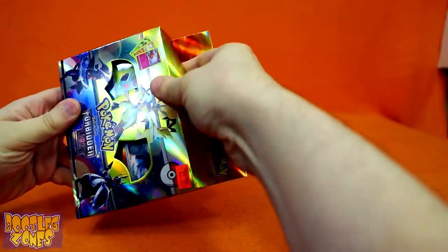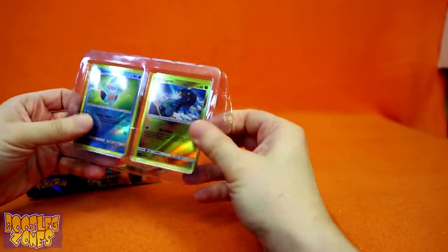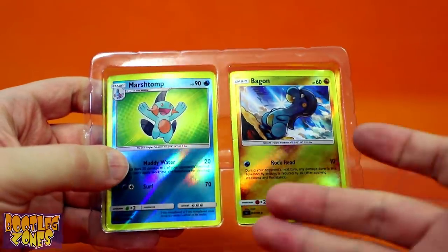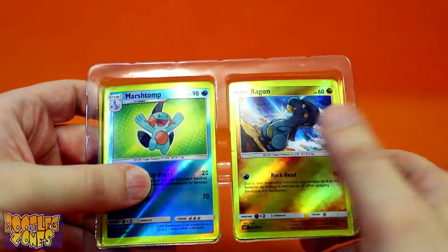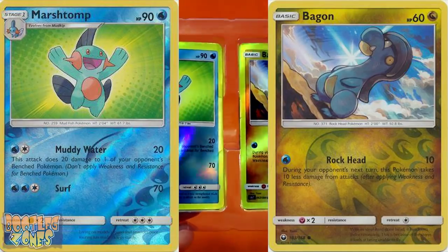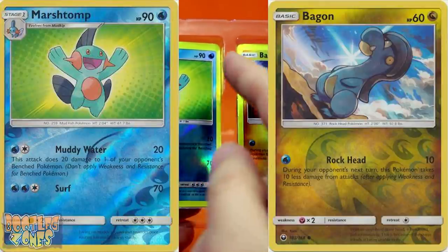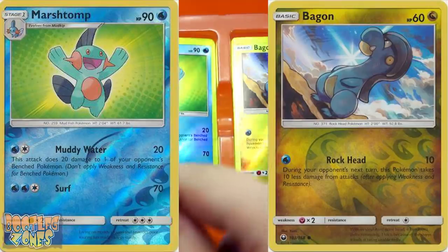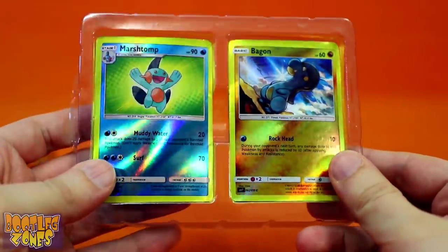Let's find out what million dollar treasures I no doubt got from this stupid bootleg Pokémon card box. The show-off cards are these reverse holos of Marshtomp and Bagon. For these to be legit reverse holos from this set, they should have the pattern of their Pokémon typing in the holofoil pattern, which of course these do not.